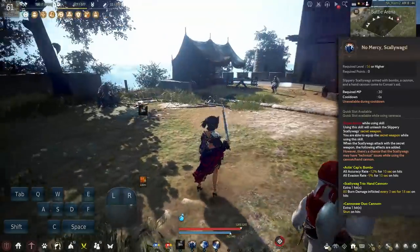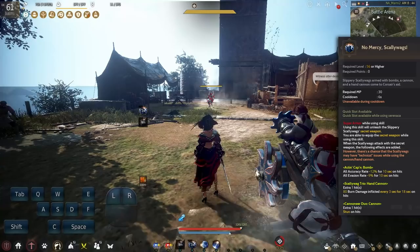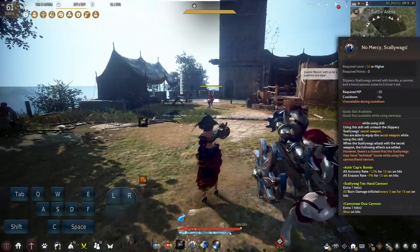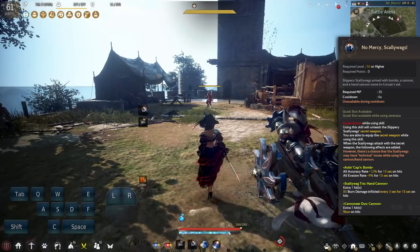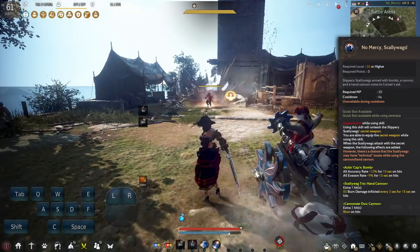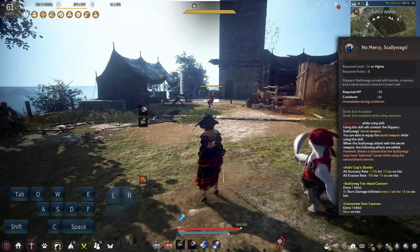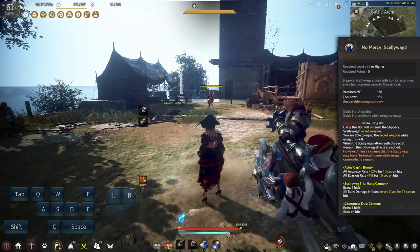Next up we have No Mercy — a 6 second cooldown skill with super armor that unleashes your crew's secret weapon. You can equip a secret weapon that allows you to deal an accuracy and evasion rate debuff for 10 seconds, have your Otter Trio deal 80 burn damage as a DoT, and have your Cannoneer Duo deal a Stun CC. The catch is that your Otters will sometimes have technical issues and the effect won't activate. So the weapon just cycles as you use No Mercy every 6 seconds — if you want a certain effect, just cycle the skill until that effect activates.